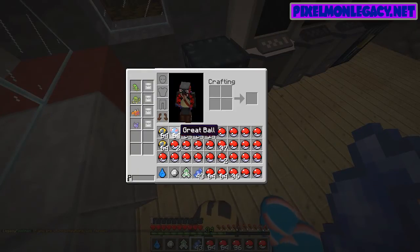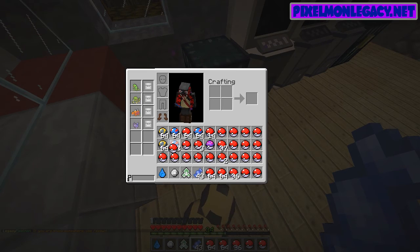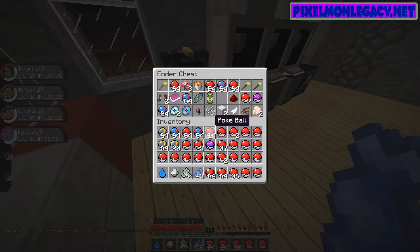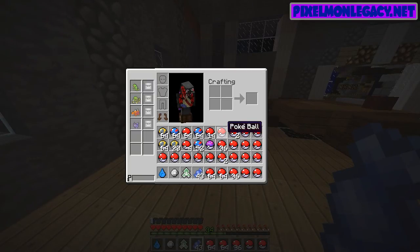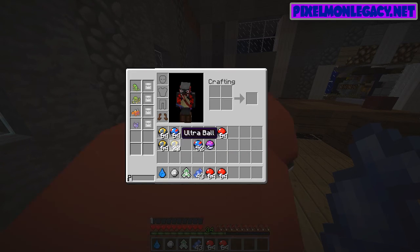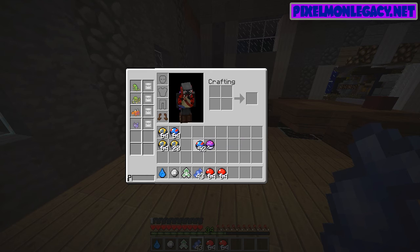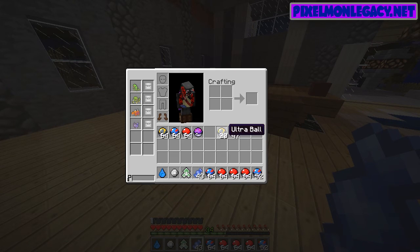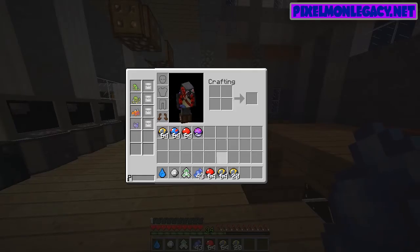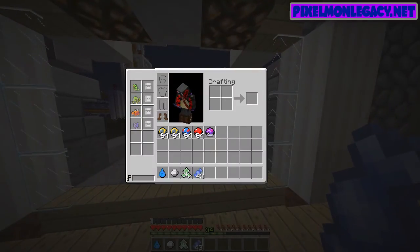Let's grab the master ball. Not those, I don't need those. Oh gosh, I don't need all these Pokeballs. Let's just start tossing them all out because I do not need all of these Pokeballs. Let's run carefully out of here. I'll just keep these, just not those. Now we're out of here, finally.